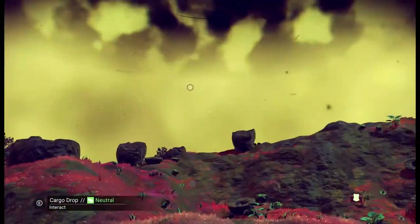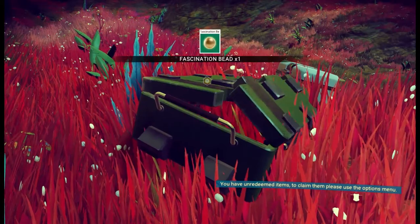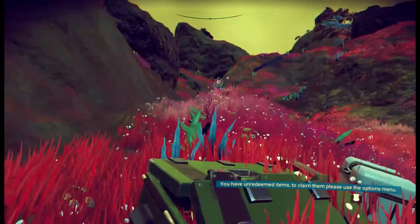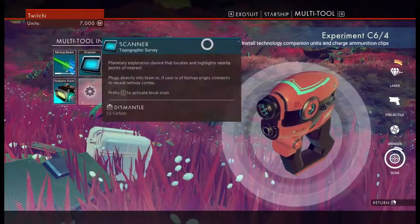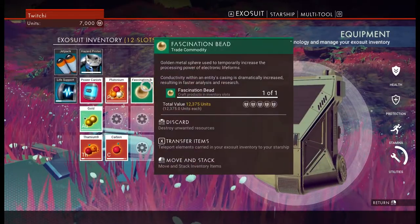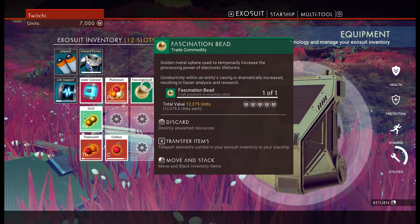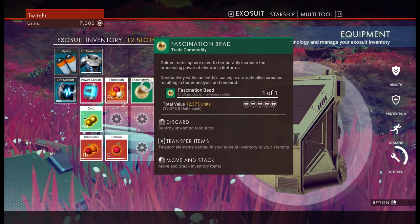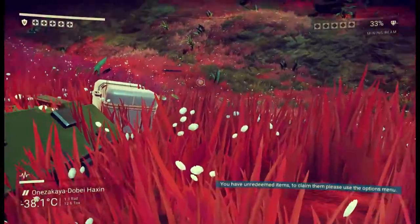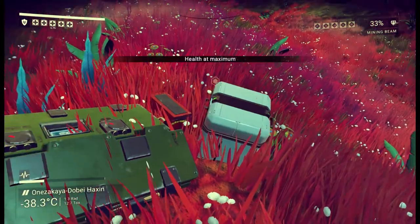A neutral cargo drop — let's see what we get. We've got a fascination bead. What is a fascination bead? Golden metal sphere used to temporarily increase the processing power of electronic life forms. Okay. I mean, that's nice. I'm not an electronic life form. Am I an electronic life form? What do you guys think?